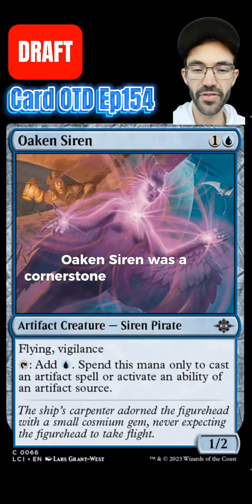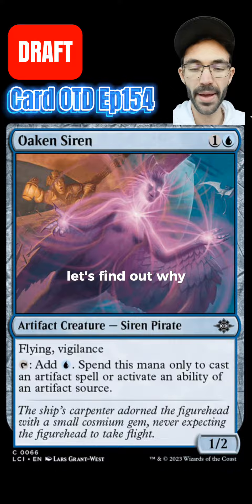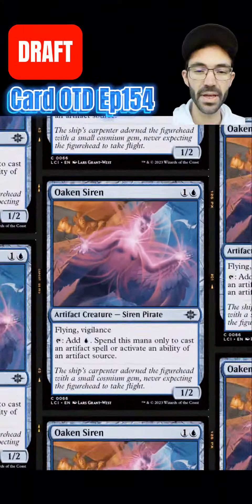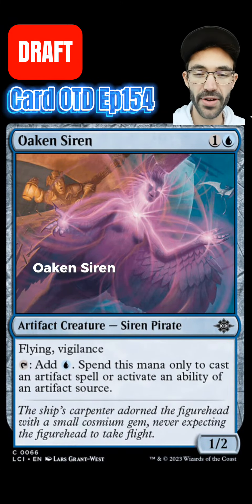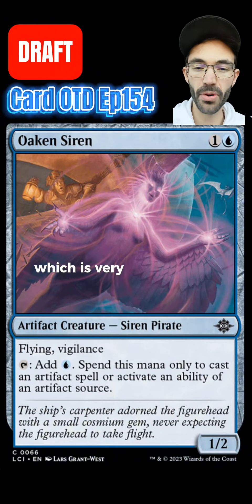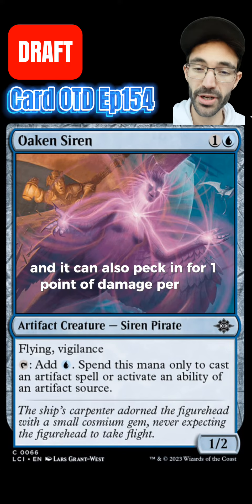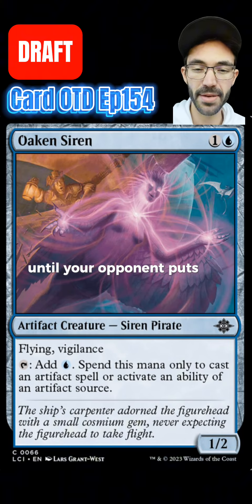Oaken Siren was a cornerstone of my top 8 draft deck at my last ARC CQ. Let's find out why. Right off the bat, Oaken Siren is a 2-mana flyer, so it gets you on the board early, which is very important in this format, and it can peck in for 1 point of damage per turn until your opponent puts up some fine defense.